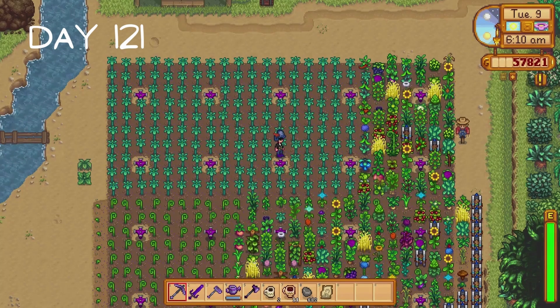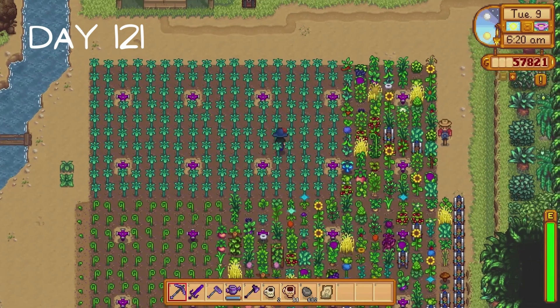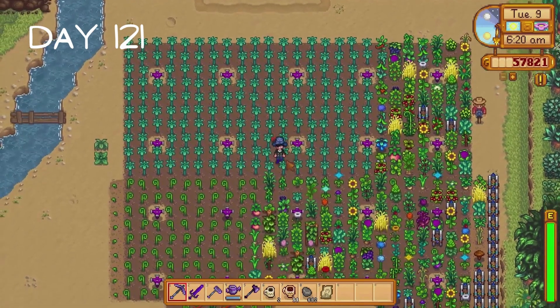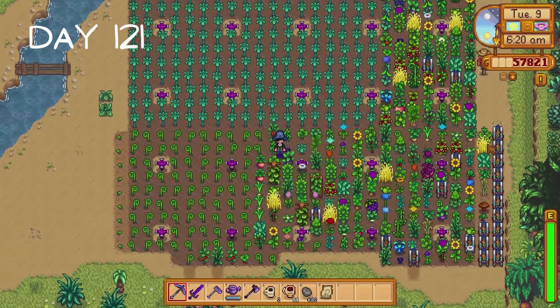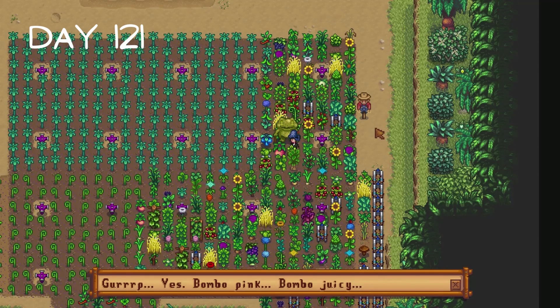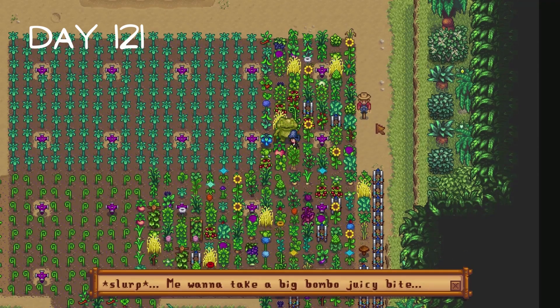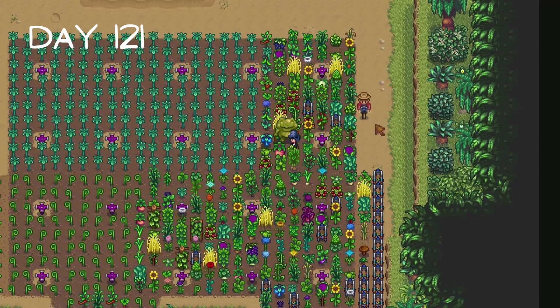On day 121 I am very happy to announce that we do indeed have a wheat, a garlic and a melon growing on our farm - and they're fully grown. This means we can talk to the frog in the cave and show him these three crops. I do this and receive 15 golden walnuts for my troubles.